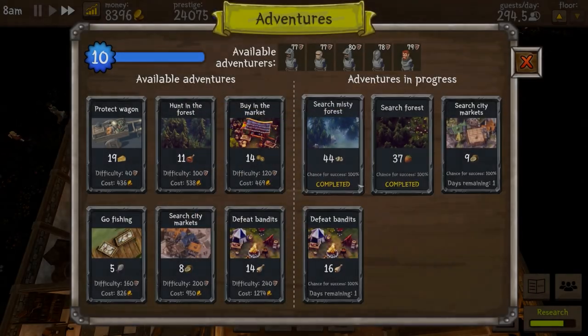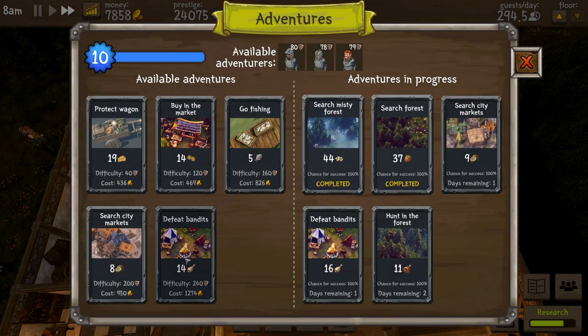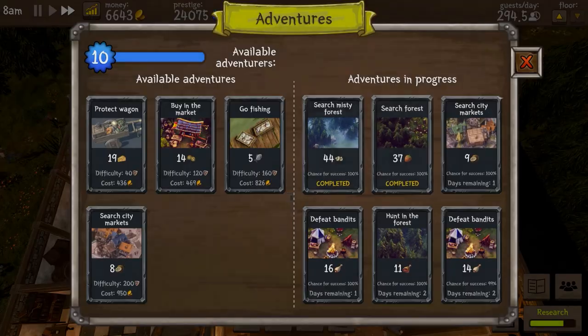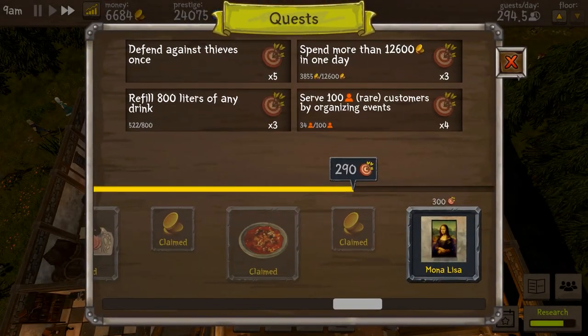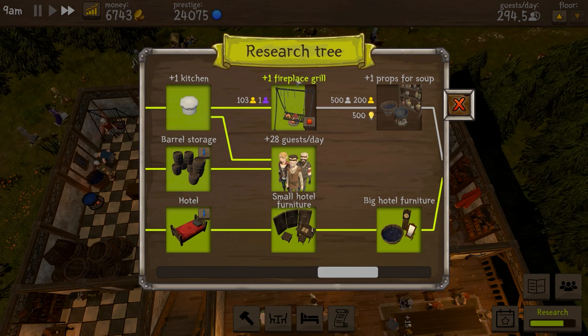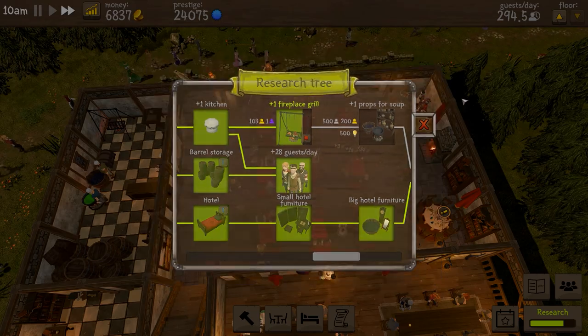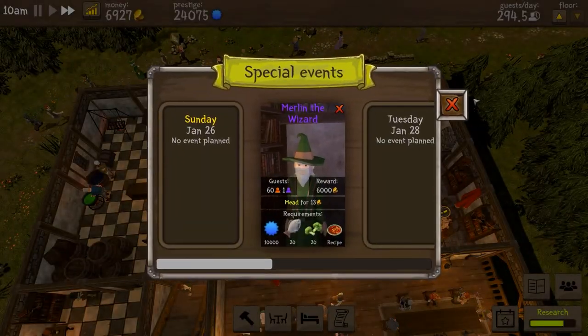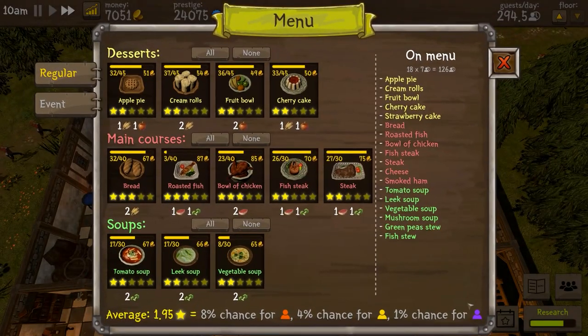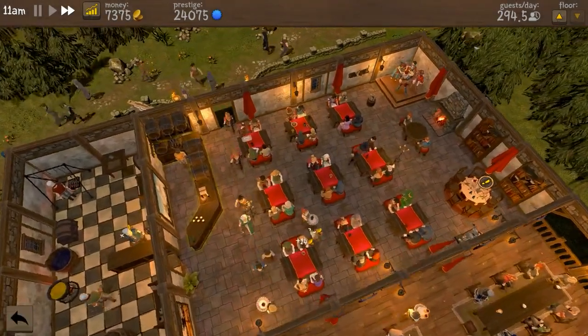We'll go for the next day and pick up our ham — smoked ham seems to be what people really want. Research-wise, we're going for the fireplace grill. We need 103 gold customers and then one royal. We have a 1% chance of that — I would have thought we'd have got that by now, although it's possible we'll see it shortly.